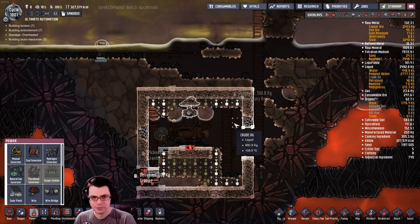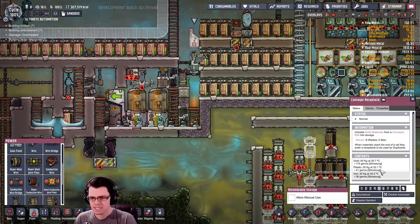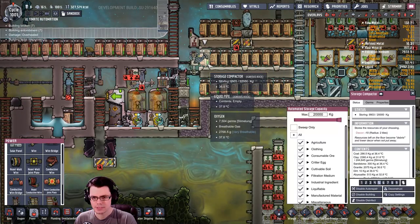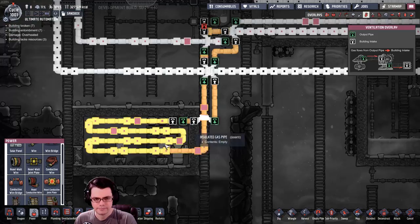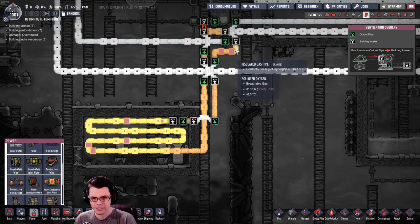Now we've got some construction going on down here. Is the shipping and everything working? Plastic, iron, gold — yeah, this is working perfectly now. See, a little bit comes in — boom, there goes some hydrogen. Hey Max! You can stop trying to deconstruct that, it's not going to go anywhere.